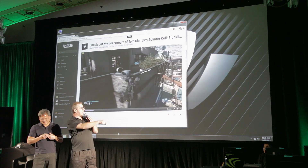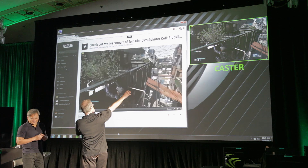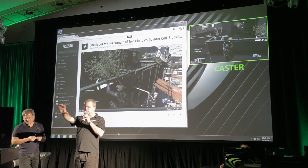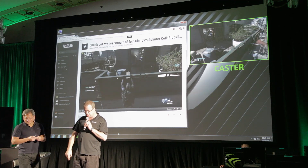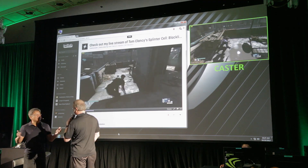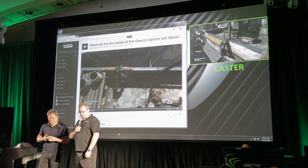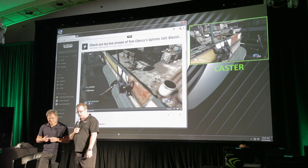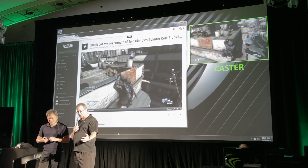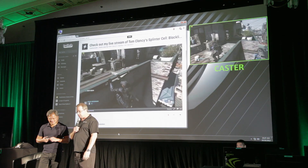Let's pull up the caster window and show you what it looks like on Joe's PC. This is what he's seeing, and this is what all of his buddies — the entire world — can tune in to. It's basically about a two-second lag. It's just so high quality. It comes with GeForce Experience, uses Kepler and Shadowplay technology, and it's a no-brainer. It's a great way to cast.